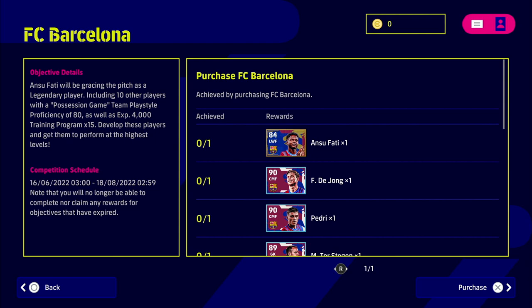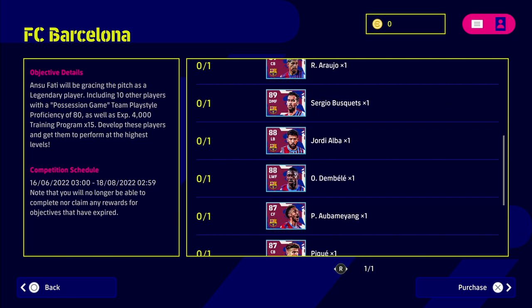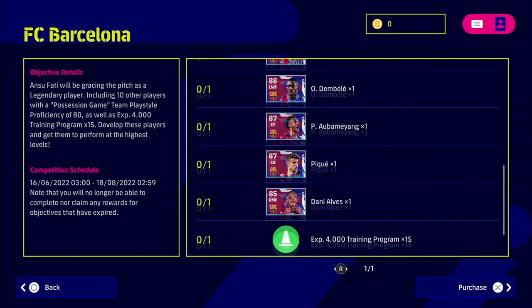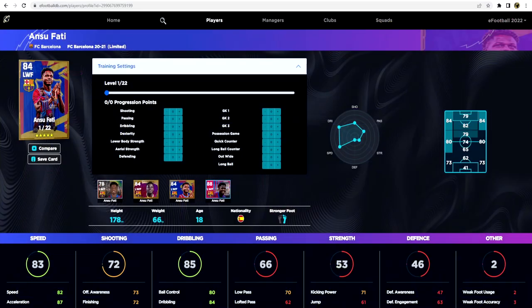For Barcelona's premium club pack, you get Ansu Fati as your legend player, and then you fill out the rest of the squad with Pedri, Ter Stegen in goals, Araujo, Busquets, Alba, Dembele, Pique, Dani Alves, and you get 60,000 training XP. It's a very solid team — not quite as good as Bayern Munich — but they do have that possession game team play style, all set at 80, and you've got your trainers as well.